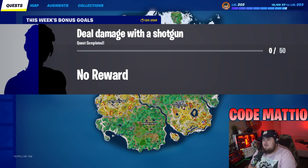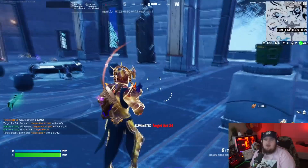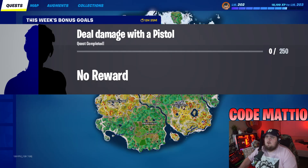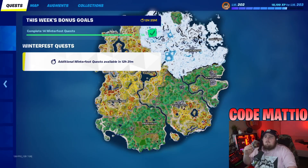Next we have Deal Damage with a Shotgun — 50 damage. I'm not sure if there are any extra backup challenges they save in case one glitches out, so this one might be one of those. There's also Deal Damage with a Pistol for 250 damage. These might just be replacement challenges if one breaks, so don't yell at me if one of these doesn't actually appear.